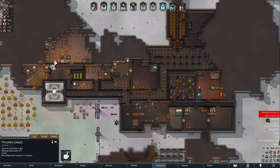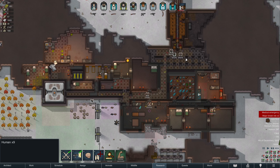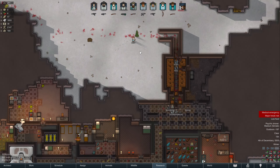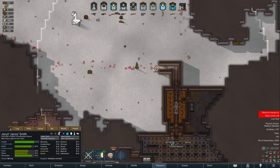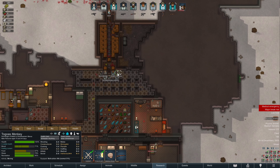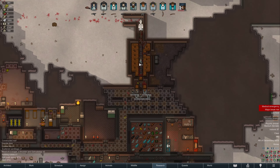This Thrumbo is 1.9 days from rotting. We are going to get back over here and try for another Thrumbo. Huntsman is very slow. Jazza, I think you are going to be our guy. So you go here, you go here — hopefully this will be enough to take down this Thrumbo.